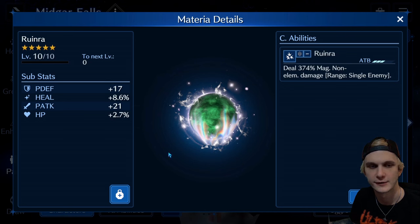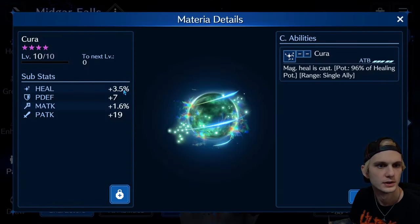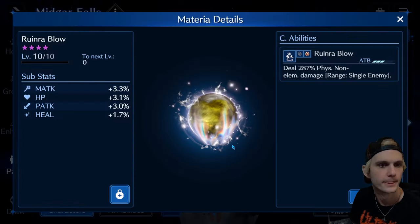I just did that to be safe, because other Bahamoth fights have that. Regardless, we've got some stats here — defense, heal, this is a really good one. HP. More heals, more defense, a little bit of magic attack. Magic attack, HP, physical attack, heal — oh, that's a nice balanced one.